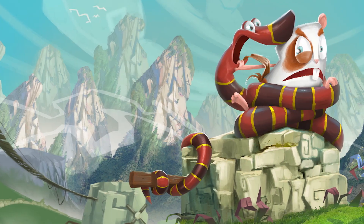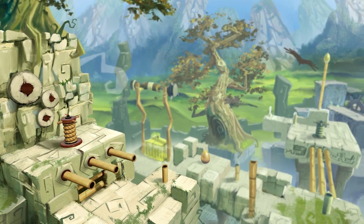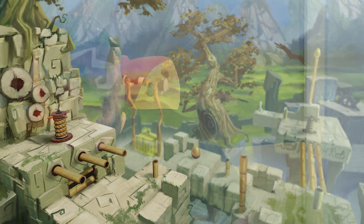To that end we brought in concept artist Paolo, and it was his vision that formed the first iteration of what became Snake Pass that you might know now. Alongside the concept art we clearly needed to start building this as a model. Dave Poole, one of our modelers, was put in charge of realising the first version of Snake Pass.